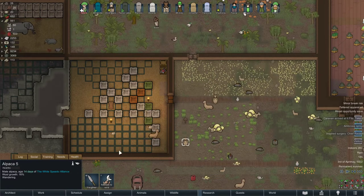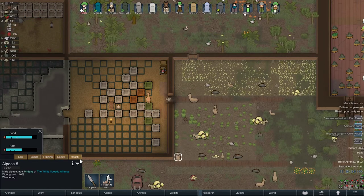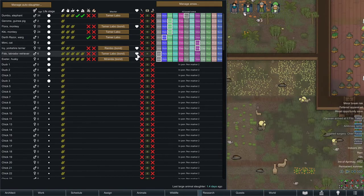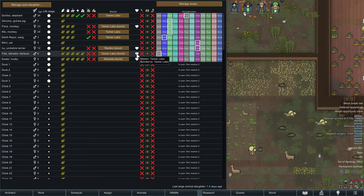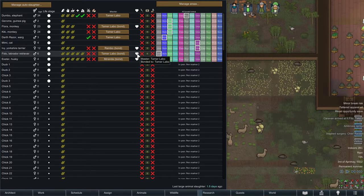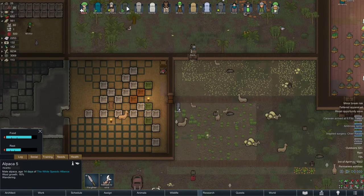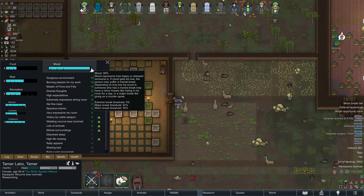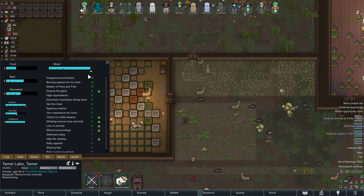If your animal is bonded to one of your colonists, it would matter. Because if your bonded animal dies because they did not get efficient medicine and they're not healing properly and they die, your colonists will get a big debuff. My guy is already fully buffed — super happy — so if he gets a debuff like minus 14 or minus 20, it's not going to change a lot.